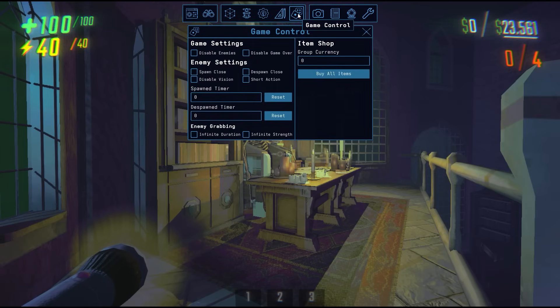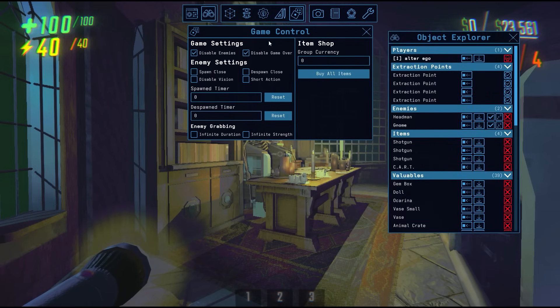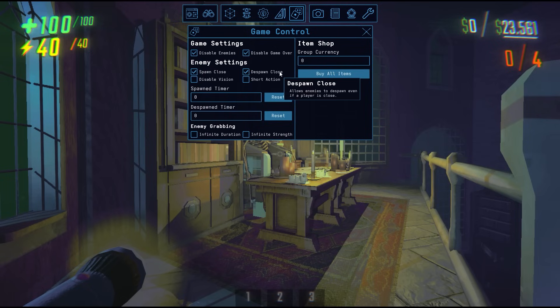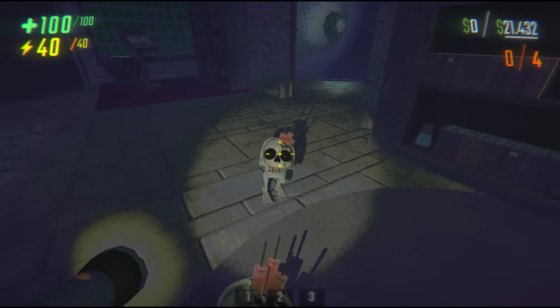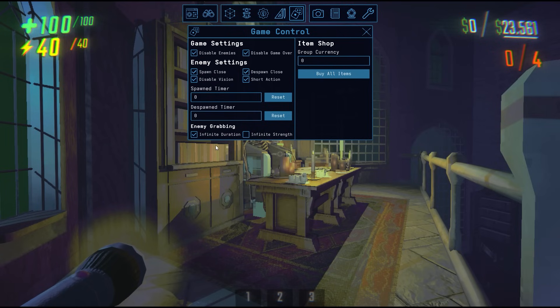In the Game Control tab, you can disable enemies, which will not spawn any enemies starting on the next level. You can also disable Game Over, which will prevent the game from advancing when you die — this is super useful when testing with enemies, because if you die, the next level won't advance, so you can just open up the Object Explorer, revive yourself, and continue testing. You can enable spawn or despawn close, which just makes enemies ignore how close or far from you they need to be to spawn or despawn. You can disable enemy vision and enable short action, which causes all enemies to always pathfind away from you. You can adjust enemy spawn and despawn timers, which are located on their insight panels. Under enemy grabbing, you have infinite strength and infinite duration — infinite duration allows you to hold enemies for as long as you'd like, and infinite strength lets you pick up any enemy regardless of strength. On the right side, you have your group currency, which immediately gets updated, and you can buy all items, which gets updated when you reload or advance levels.